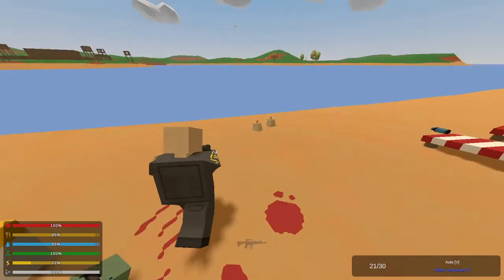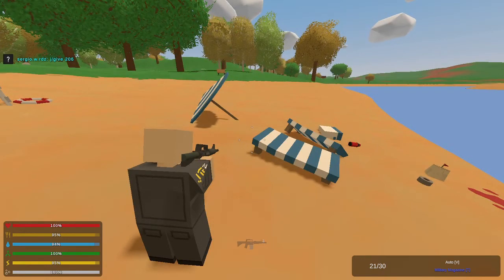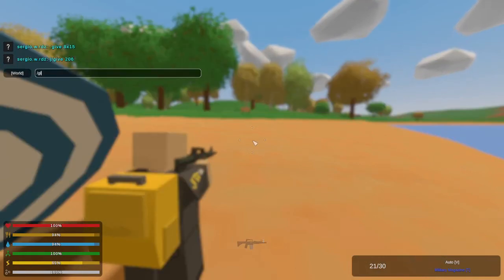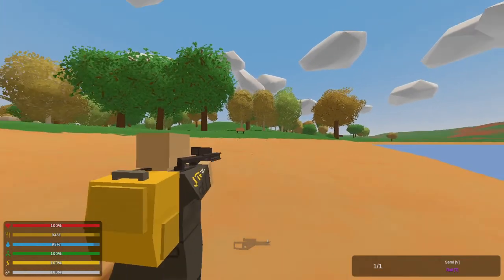Next is the backpack ID. If you want a backpack, type give followed by the ID. For a yellow daypack it's give 206 — boom, there you go, I have a backpack. That can actually hold extra stuff.